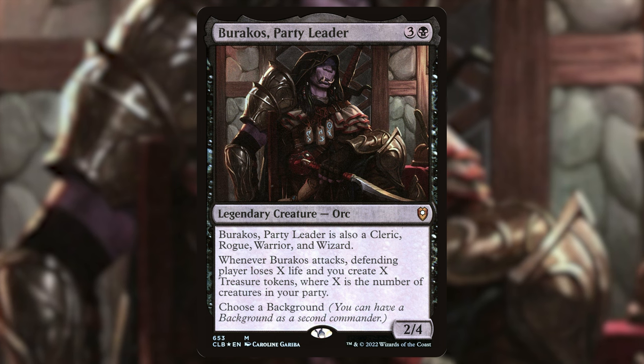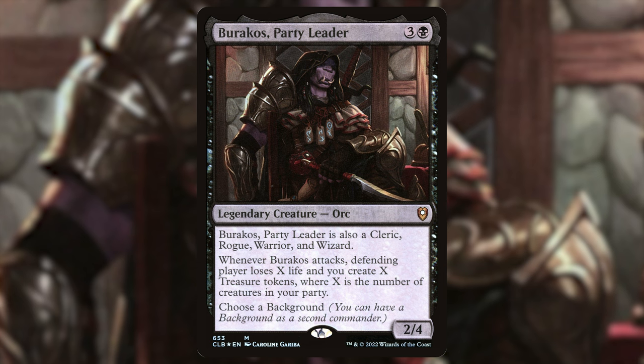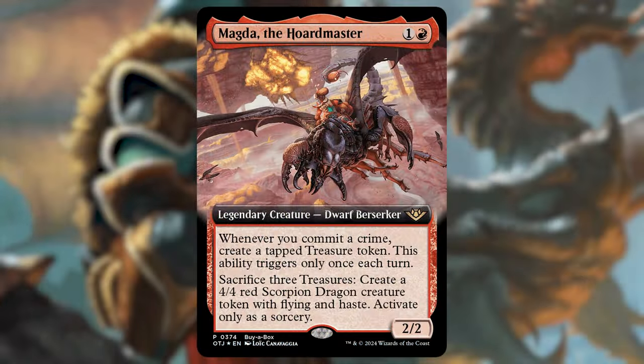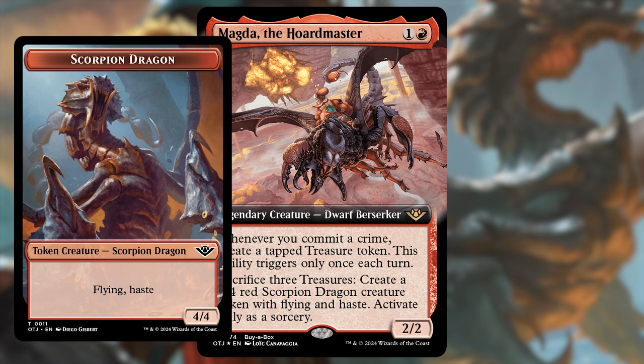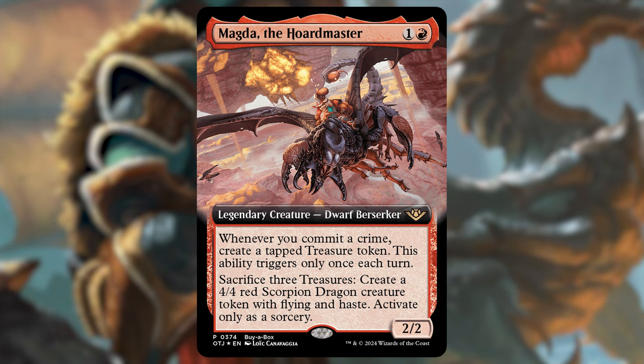The best thing to happen to this deck in four years is the committing a crime mechanic from Thunder Junction. Since we're targeting our opponents' creatures with our pingers, committing crimes happens constantly. For ramp, Magda the Horde Master — one and a red for a 2/2 Dwarf Berserker. Whenever you commit a crime, you create a tapped treasure token — once per turn. You can also sacrifice three treasures to create a 4/4 red Scorpion Dragon token with flying and haste as a sorcery, great for closing out games when you're mana-flooded.